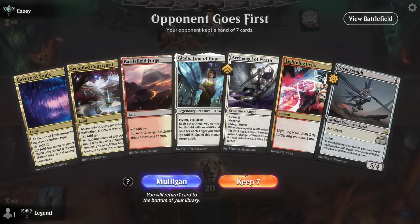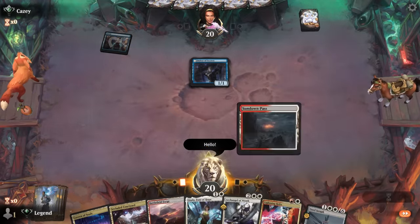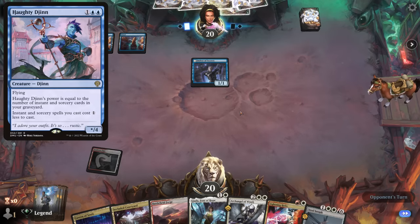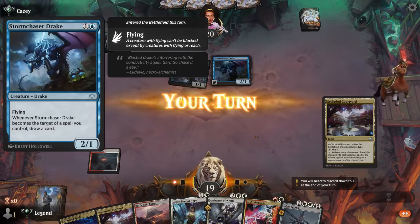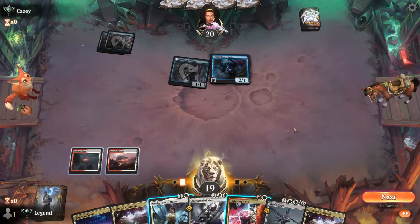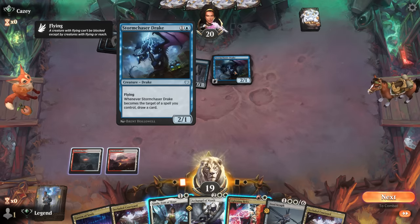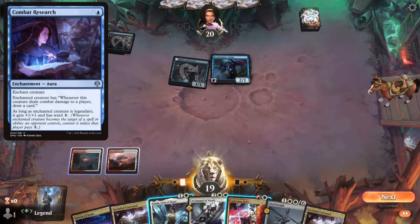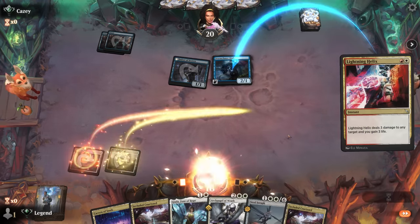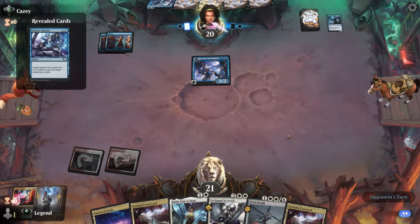We're on the draw with a keepable hand. Turn one Delver — if this is a mono-blue Tempo/Gin deck, we're glad to have Cavern of Souls to make our creatures uncounterable. Storm Chaser Drake appears; that might be worth taking out before they can protect it. Could also just play Jada and ramp out Angels. How much do we care about Storm Chaser Drake? If they enchant it with a Curious Obsession-type effect to start drawing, that could be bad. Maybe I'll just Helix here.